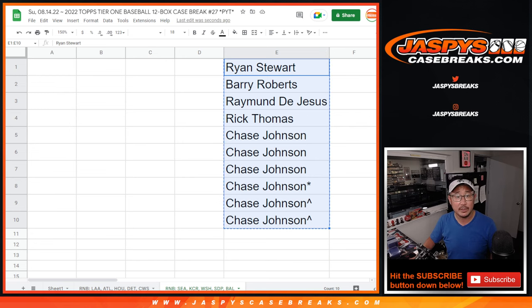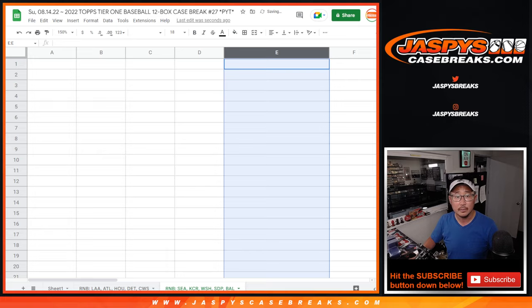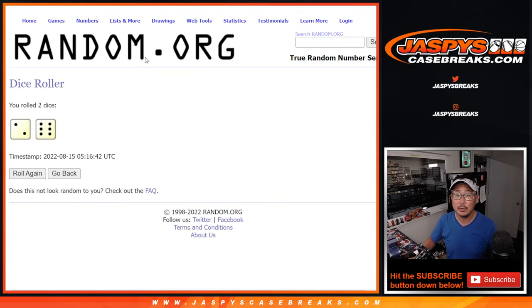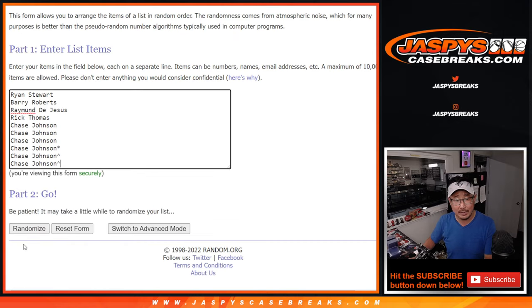So now let's gather these names here and assign everybody a number. Let's roll it, randomize it — two and a six, eight times this time for names and numbers.